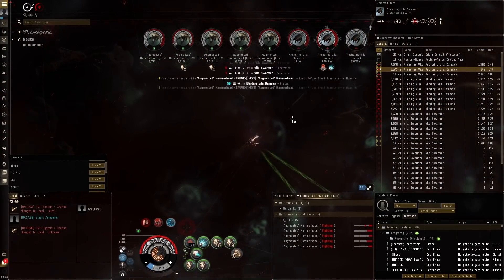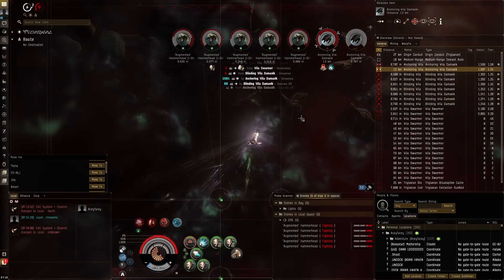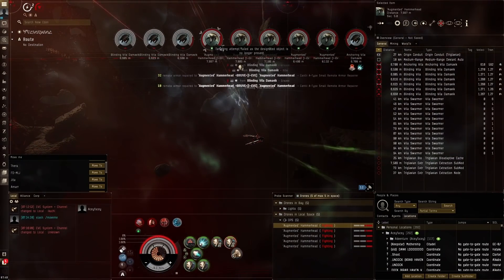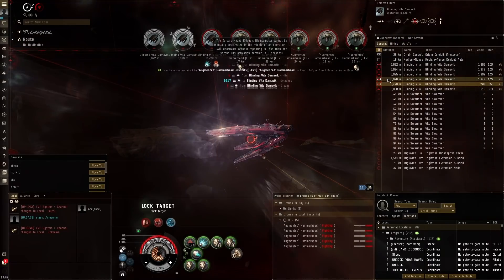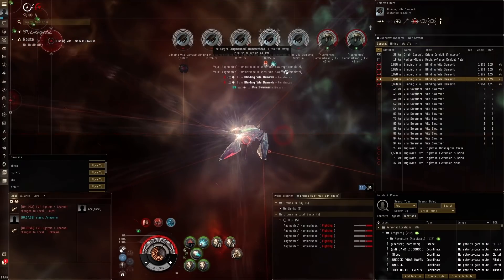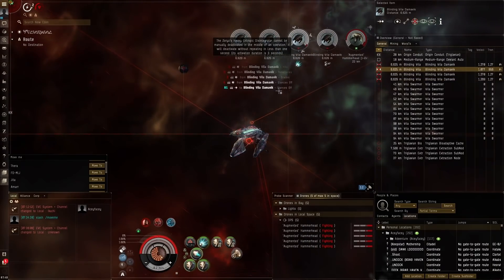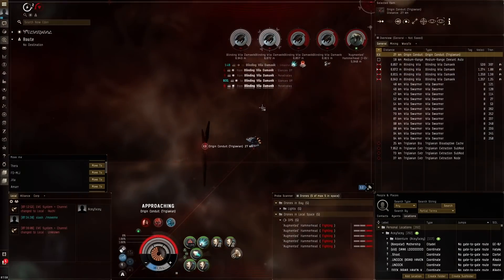The blue cloud gives good tracking bonus — we'll use that. The issue with turret-based weaponry in the abyss is it's tedious: everything tries to get under your guns, or there's a tracking cloud, ghosting, something like that. Drone-based ships don't have that problem. Blasters are especially bad because you need to get up close and personal. What's really nice about the entropic disintegrator is we don't need to get really close — we've got 8k optimal with Occult, where blasters would have like 6k fall-off. That's a completely different ball game.